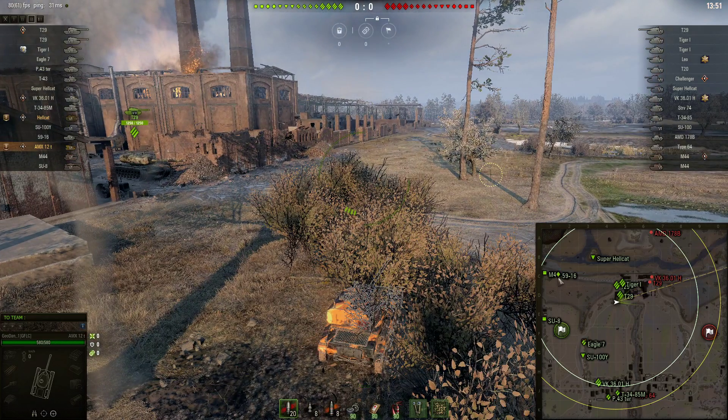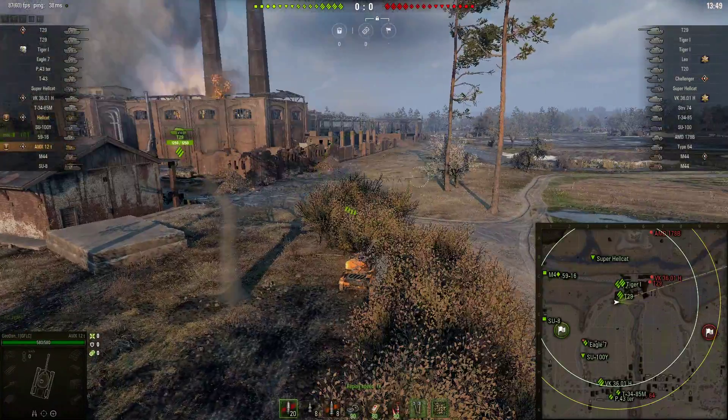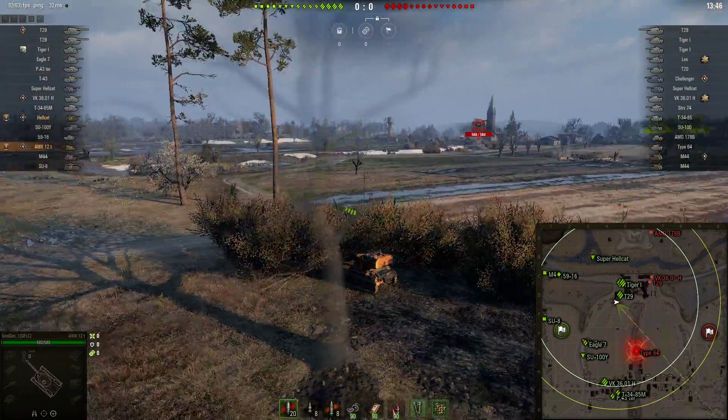Not entirely sure what our 5916 thinks he's doing. He should be actively trying to scout — get forward, light him, and just try to keep him away and pray someone actually hits him.